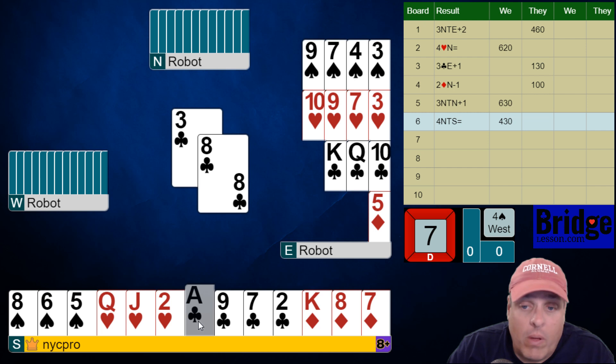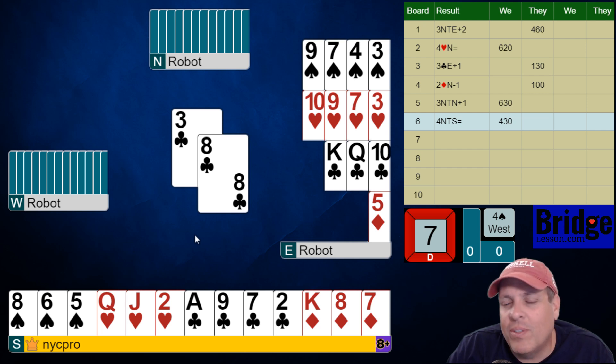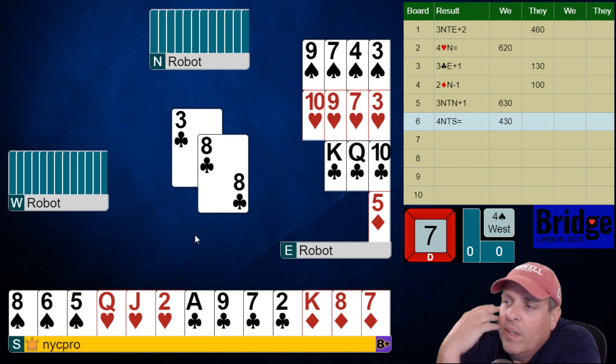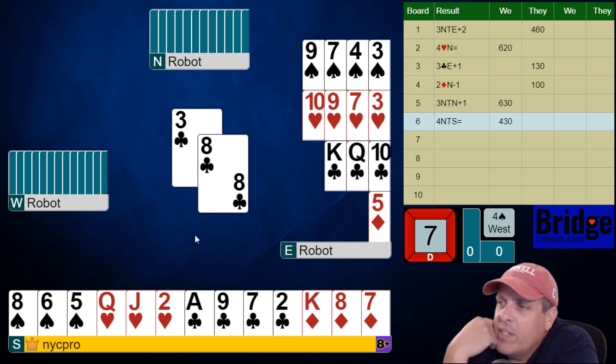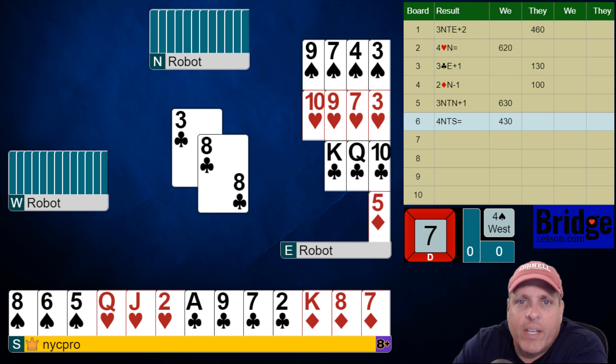And this is going to look good here. So this looks absolutely like shortness. Does it look absolutely like shortness? Maybe not. Let's think about this. Does partner have one spade? They're not 6-5, right? I'm going to think about this for a second, folks. This could be disastrous.